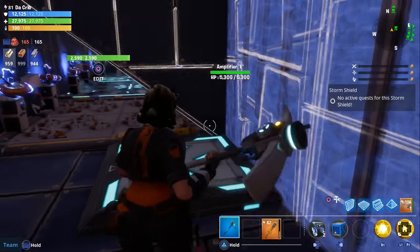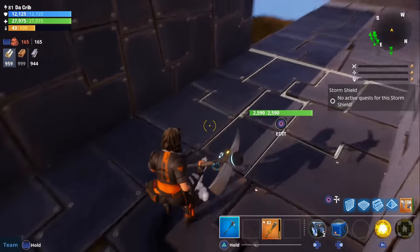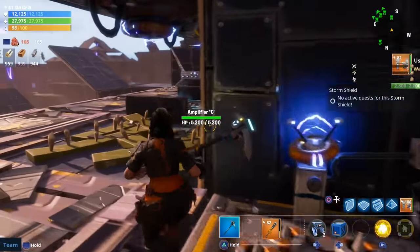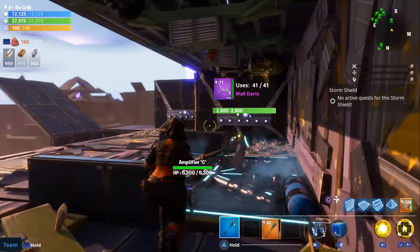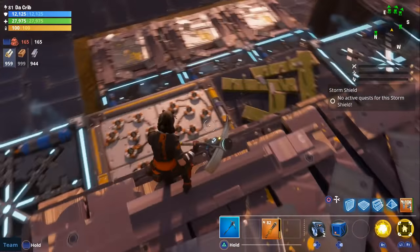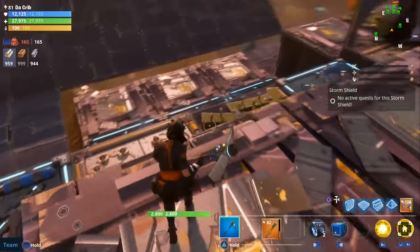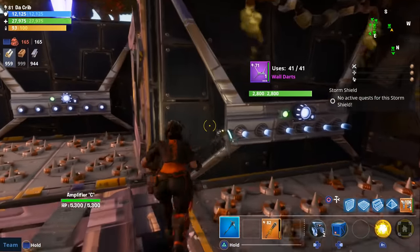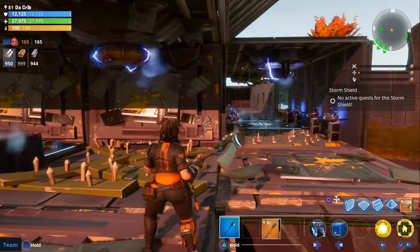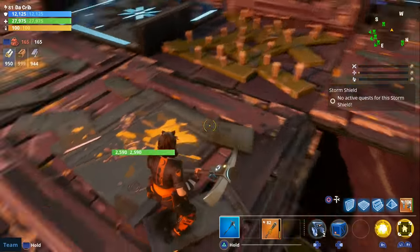Now for the infinite loop: when husks spawn and go towards the ramp, they head in this direction. We didn't add many traps here because we didn't want to kill them before they reach the infinite loop. We have wall launchers to push them off the cliff. Sometimes the wall launcher alone can't push them over, which is why we added floor launchers with a ramp as backup. If they keep going, they can reach the amplifier by attacking walls, so we have additional wall launchers and a floor launcher with a ramp to push them off.